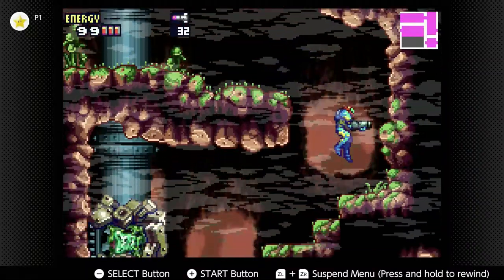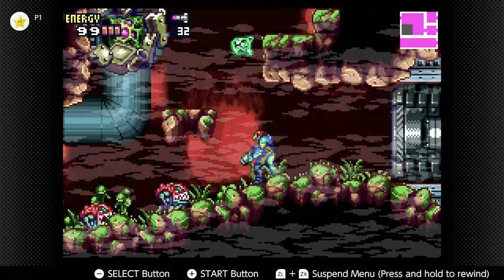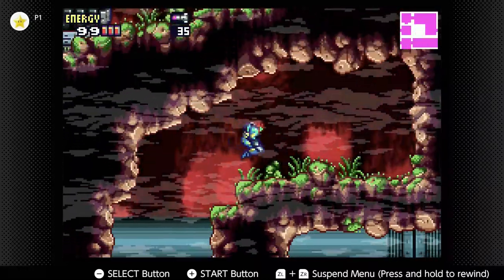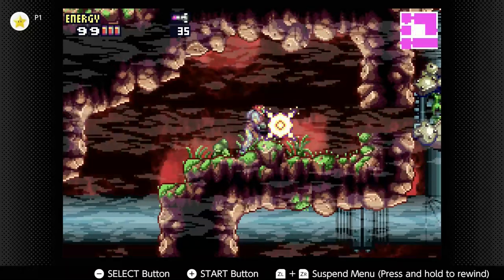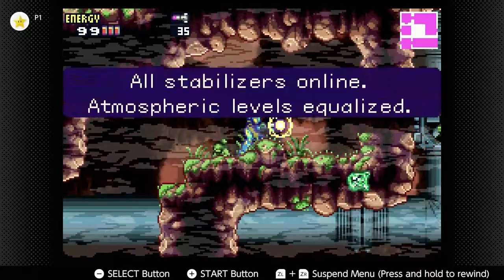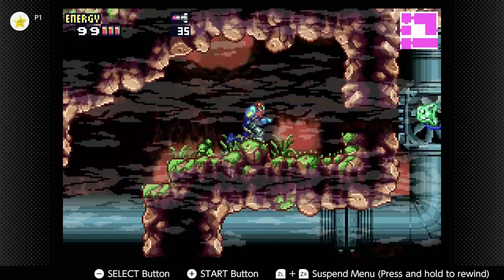So with the tank increase, we should be able to use our charged attack to take this down. And we don't have to use so many rockets. There we go. And now we have all the stabilizers done.